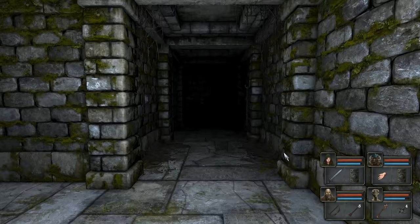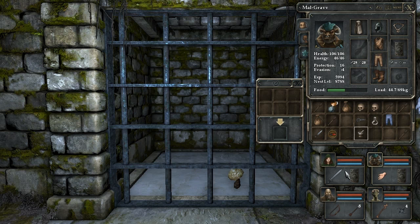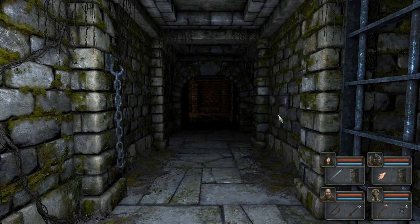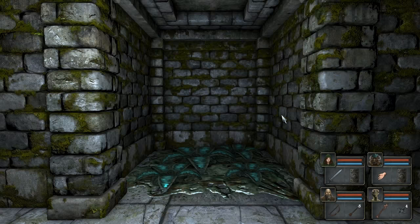In here, for instance, is that. Excellent! You demand a sacrifice. Well, what if we were to drop something different in there? Like a grim cap. Does that do anything? Ooh! Nomad mittens! They're nice! Resist gold and protection! We'll put those on there. I didn't know if that was very specifically what we needed, but it most certainly did something! And I think now we have enough keys that we can finally move on.